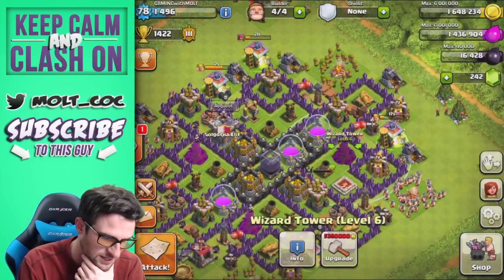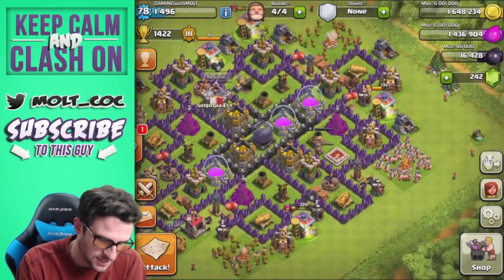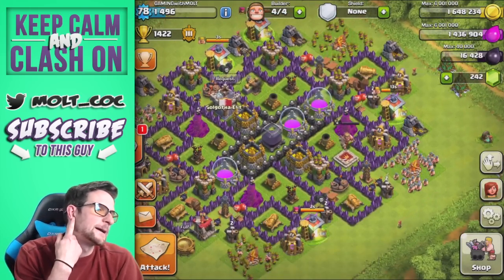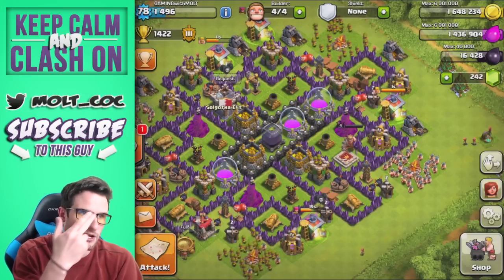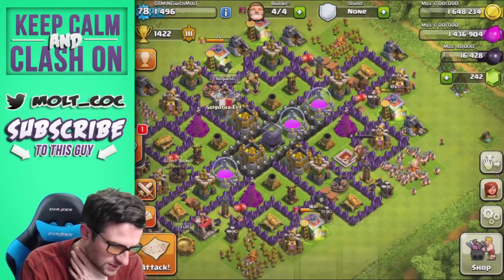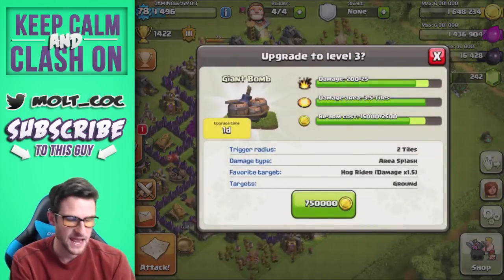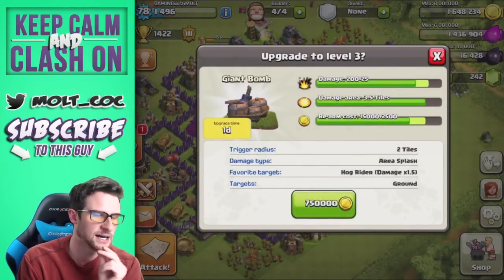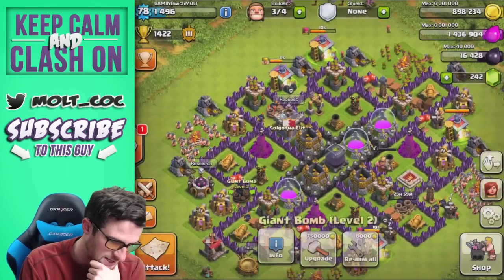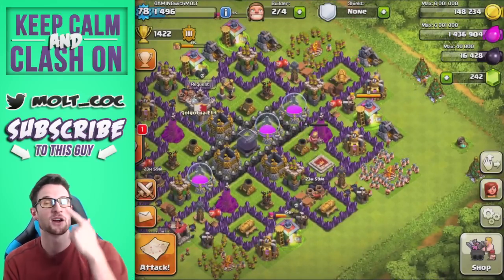All our air defenses are maxed out, our wizards and mortars are all level 6, and we've got that fourth mortar up. We could upgrade bombs — one is level 3, these two are level 2. We could upgrade both and it would only take a day; it's going to cause a lot more damage. Yeah, let's go ahead and do it — we're going to upgrade both of those bombs. Two builders down, we've still got our elixir so we can upgrade walls with that.